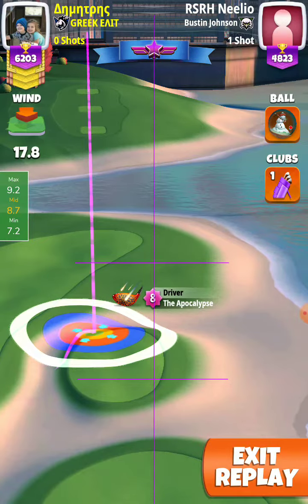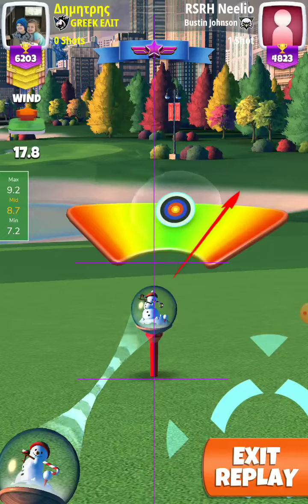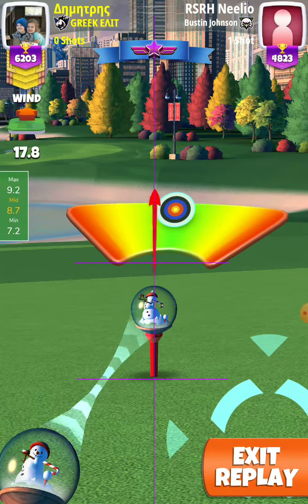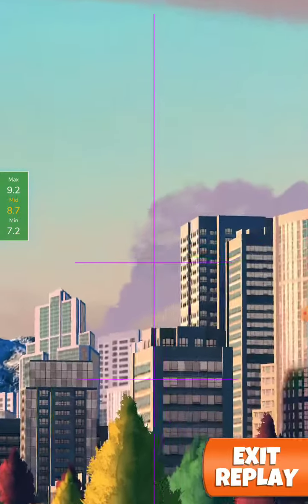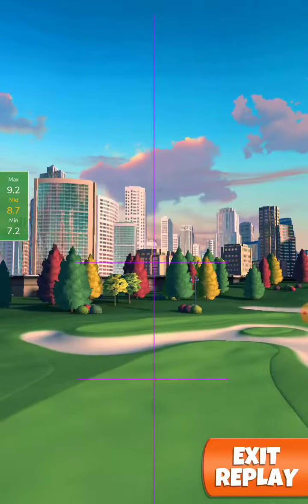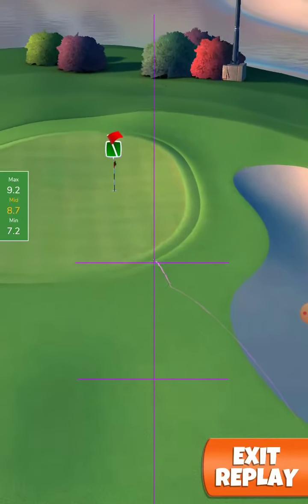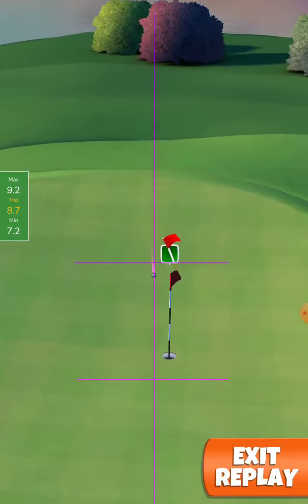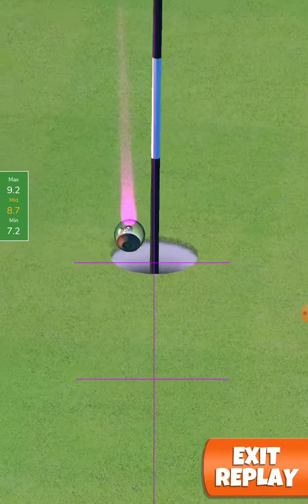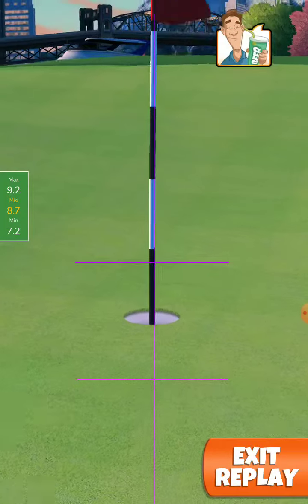To the plus 20, max over power, control over power, and curl to the left with a great right. The ball just passed from the left side of the pin, rolled back nicely, and dropped for an albatross in hole number 7.